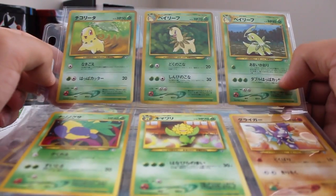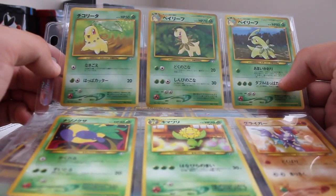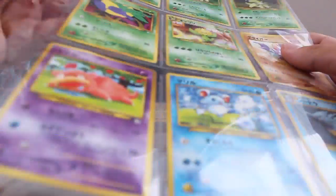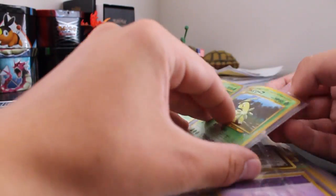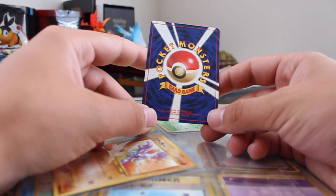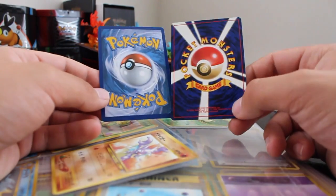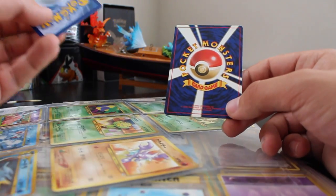I'll just go through some of these and skip over some. I have some from the Neo Genesis set — notable ones like Chikorita, Bayleef, Sudowoodo, and Misty. One of the things I love about these older Japanese cards is really the back design. I know it's silly to compare, but this design has been around since the very start.